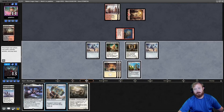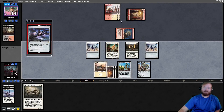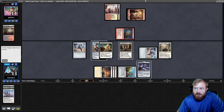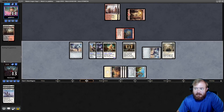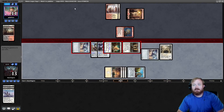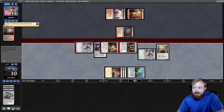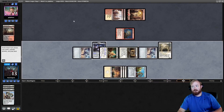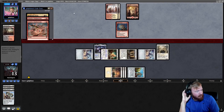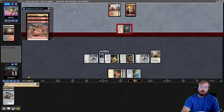We untap, draw Puresteel, play Colossus Hammer, play Shadow Spear — I could draw off these but it's more important to get them on board for Metalcraft purposes first. Play Puresteel, put the Hammer on Sanctifier, put Shadow Spear on Sanctifier, go to combat and attack for possibly lethal. If opponent has Smash to Smithereens they have to take out the Hammer or just die. We gain the life because they destroy the Hammer. Their cards are getting exiled because they're red. Opponent attacks with Goblin Guide, we reveal a second Sanctifier. No blocks. Opponent plays something — if they just have Lava Spike and Bolt, we're dead.